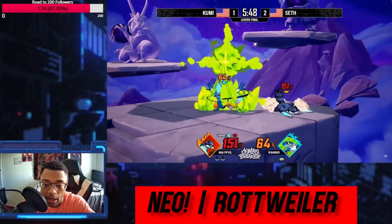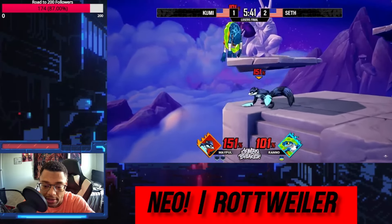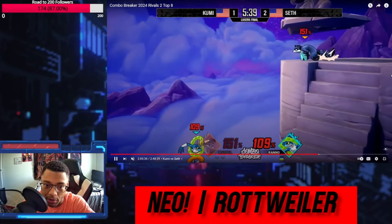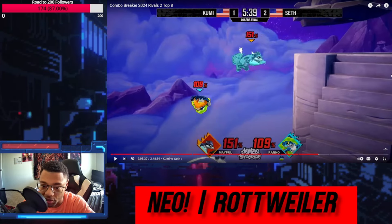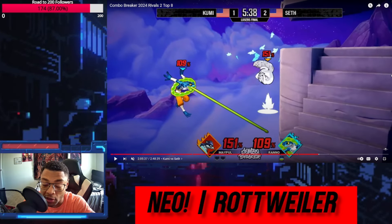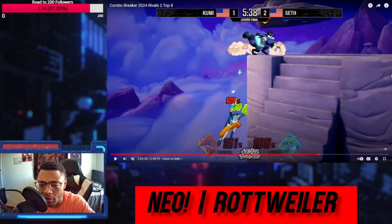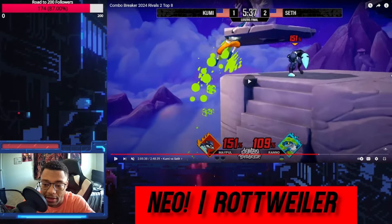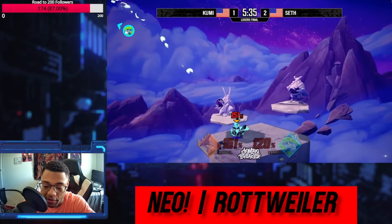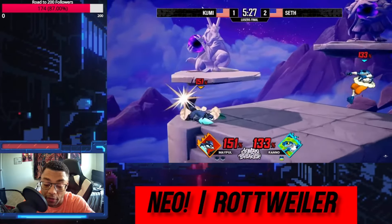Sometimes the ledge can feel claustrophobic, which is the point, but having invincible options from the ledge is nice. I see now what Kumi's doing — they're kind of an invincibility merchant. What's happening is Kumi's trying to grab this ledge just in hopes that Seth does an early up B, because then the up B would basically be invincible — blocked — so it wouldn't hit Kumi, and they would look for some kind of smash attack. They get the smash attack anyway. This is something Kekasaw does too — grab the ledge, get the invincibility, then look for an invincible punish. Kumi's actually using invincibility both in defense and offense.